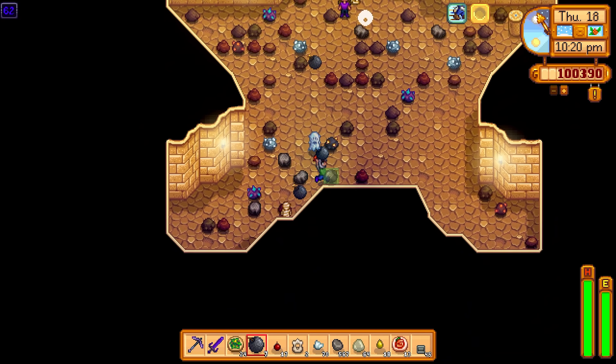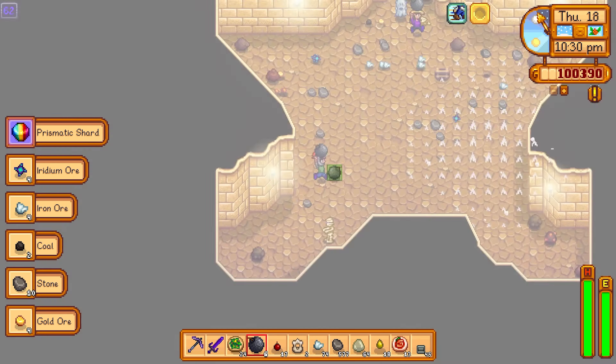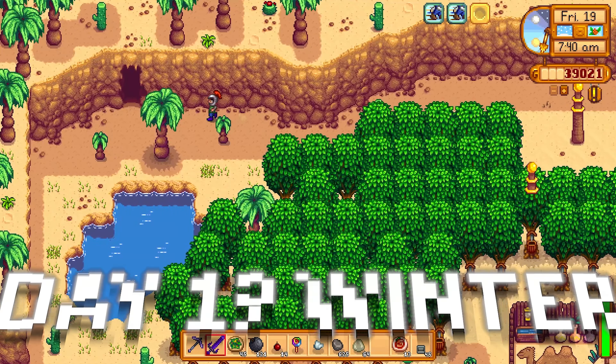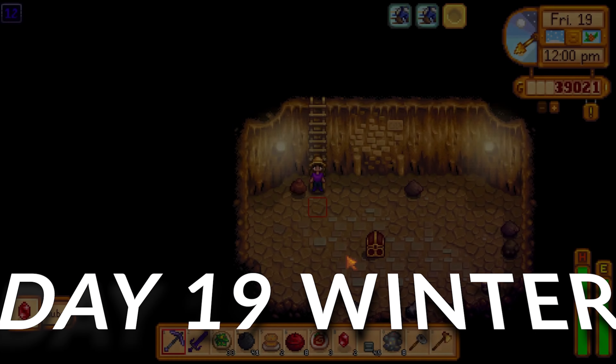We're past floor 62 now and iridium bars are starting to show up along with prismatic shards, which is really nice. As you can see, the magic rock candy makes a really big difference in Skull Cavern - the more luck you have, the better odds you get of finding the good stuff.